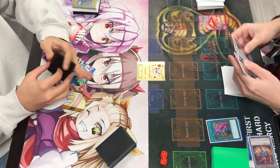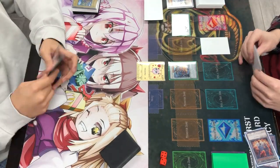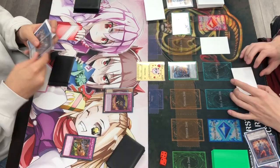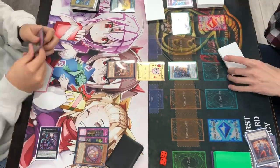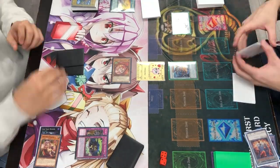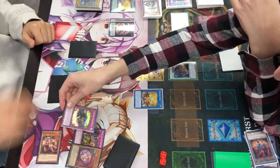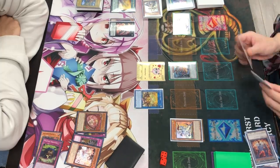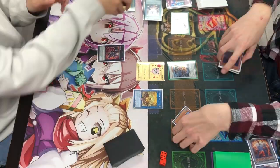In game three I opened absolutely poorly — no hand traps even though I sided in like 15 go-second cards. I opened two Trap Trick, Trap Hole Nightmare, and Pudica, which wasn't a great hand overall. It's just impossible to play through a Baron and a Chisho, and on top of that he had the Imperm set. I tried my best to bait out some negates but he was a very smart player and played it well. He just puts up too much damage and I'm unable to take game three — we end up losing.